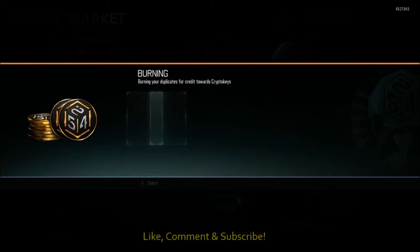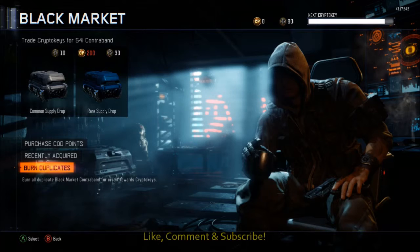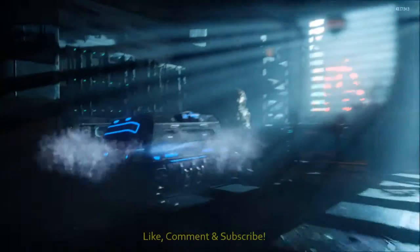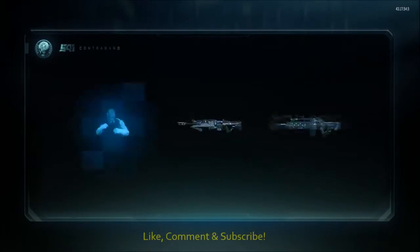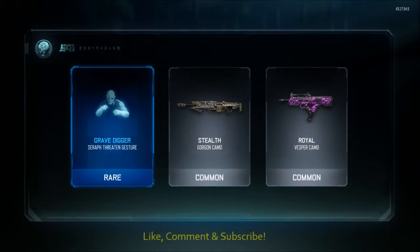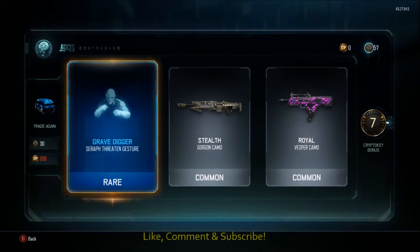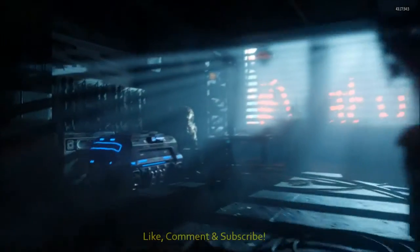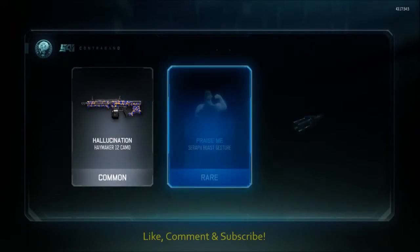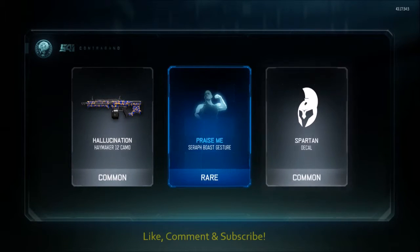But there we go — we did get a bit more out of it. Back up to where we can open another two supply drops, which is pretty cool, so we'll keep opening them. Two commons again — I don't know why it does that to you. You shouldn't get commons in the rare supply drops. Hallucination — I think we've got that one already. Still no wrench.